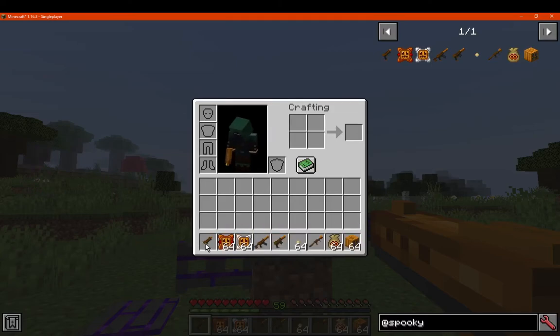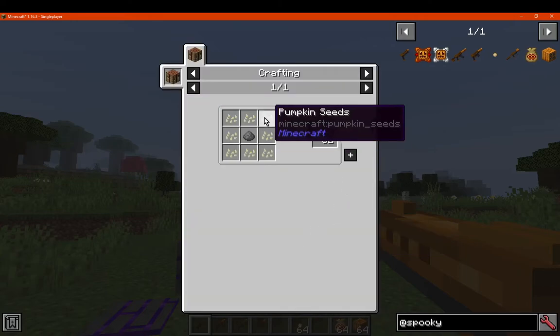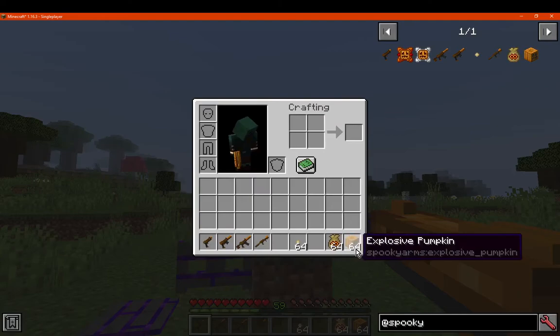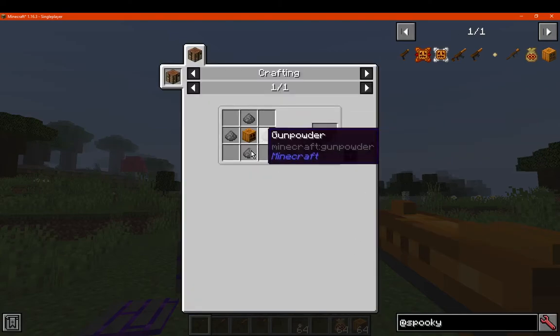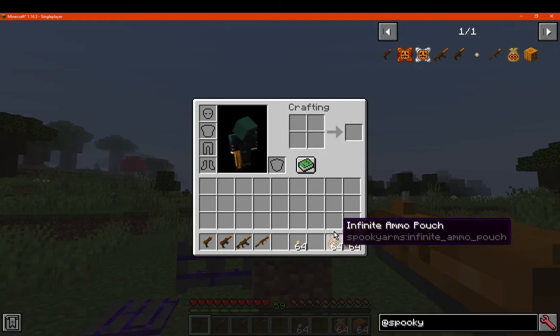You don't just right-click with the upgrade kit — you have to put it in the smithing table. We've also got pumpkin bullets for your ammunition, made with pumpkin seeds and gunpowder. And then there are explosive pumpkins, which I assume are grenades, made with gunpowder and a carved pumpkin. There's also an infinite ammo pouch, which I assume is just for creative mode.